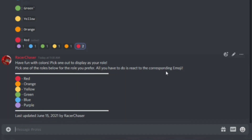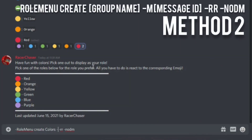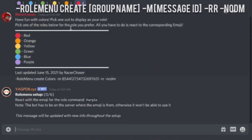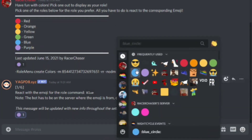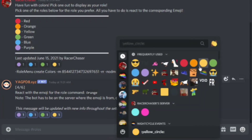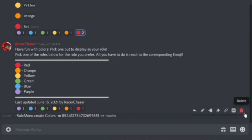Now let me show you how to create a custom role menu on a message you control, so you can edit it in the future. Use `role menu create`, then add `-m` followed by the message ID of a message you've already posted. To get the message ID, make sure Discord Developer Mode is on, go to the message, click More, and copy the ID. Paste that ID after `-m`, keep your `rr` and `no dm` flags, and hit enter. The bot will then add reactions to your existing message. I recommend this method because it lets you edit the message in the future. I'll assign all the emojis — purple, blue, green, yellow, orange, and red — and then delete the command message.